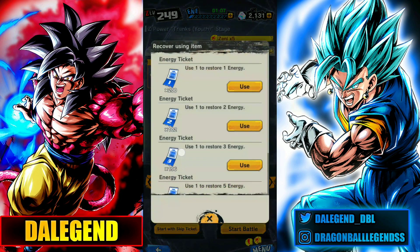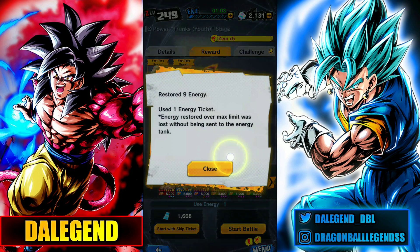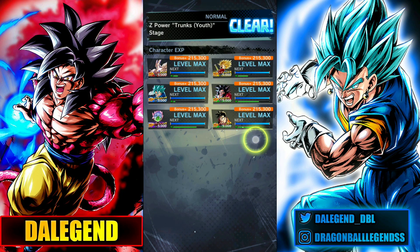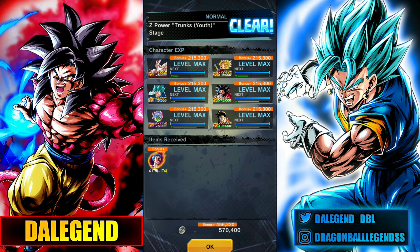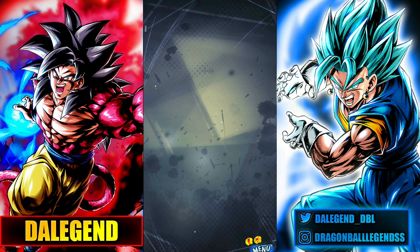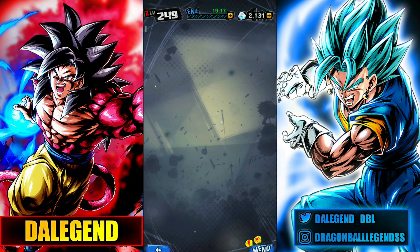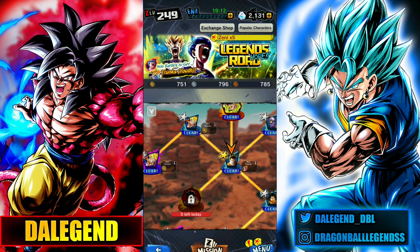Let's see how many Zip Power we can get by completing it 10 times. The drop is pretty random, but they improved it a lot compared to the Zenkai Kid Goku event — right now we get way more Zip Power than before. We're getting around 200 Zip Power by completing it 10 times, but we can get up to 500 or even more. So it's easy to stack the Zip Power for Zenkai Trunks.